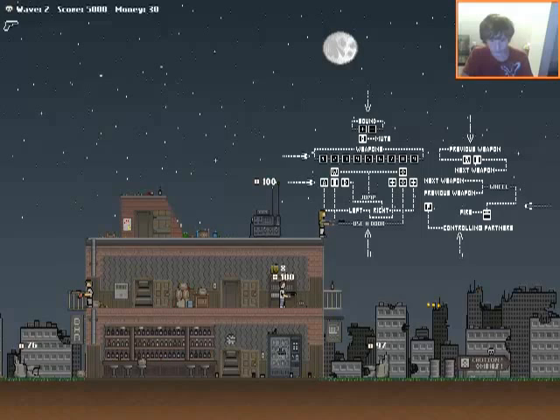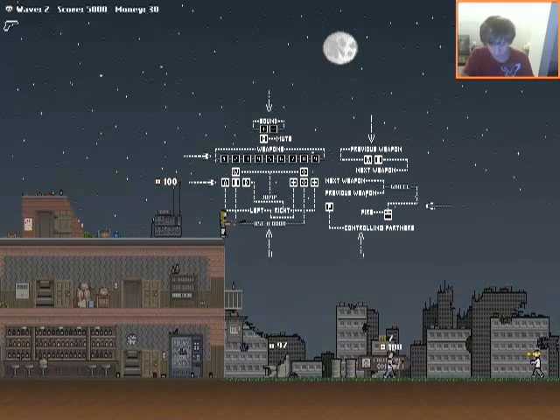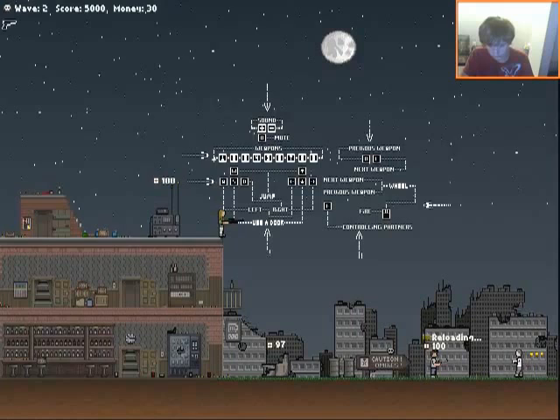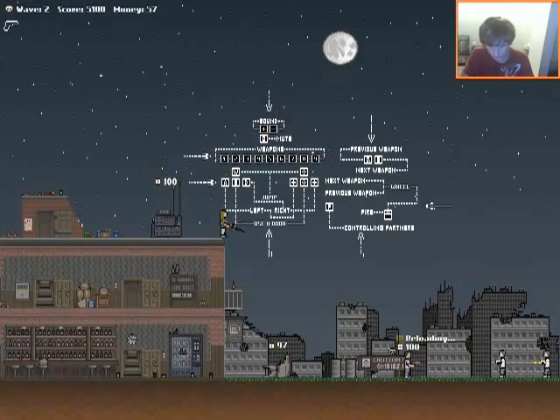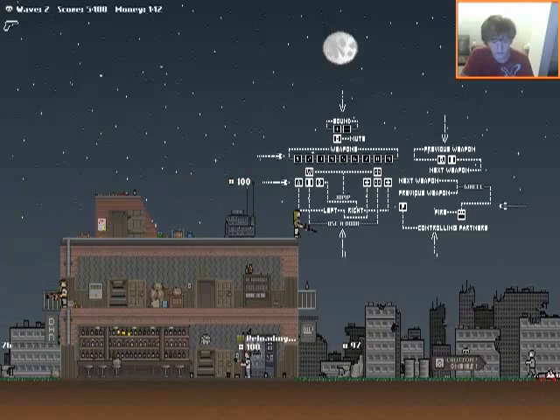So now I have two weapons — a deagle. This has eight rounds but is incredibly powerful. Maybe it's just really fast. Usually deagles are not fast, but very strong. Doesn't seem to be that way, but we'll see how it goes.